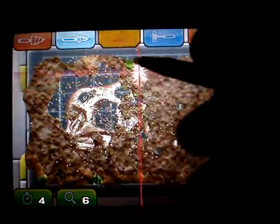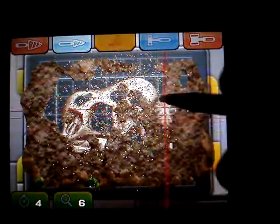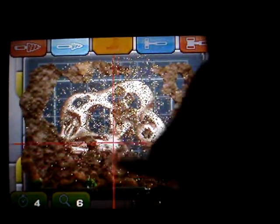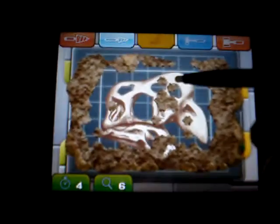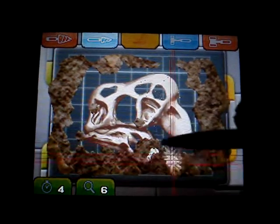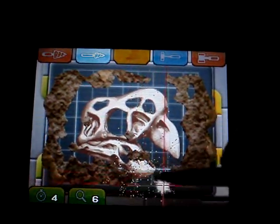You'll know when you damage the fossil rock because it will turn a color in this game — purple. And then you know it's broken. So you just want to quickly and lightly take it off. And you do want to take your time. It's better to take your time and not finish than rush and break the fossil rock.